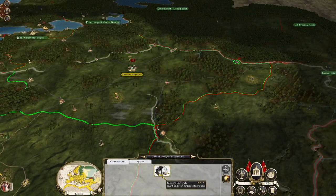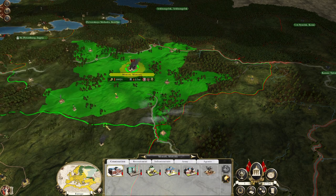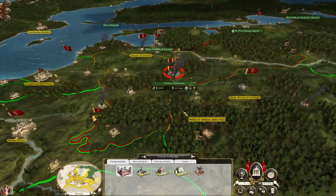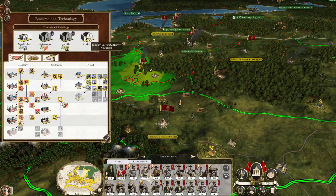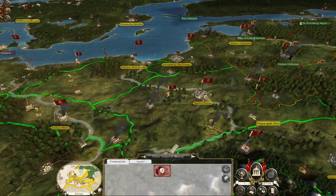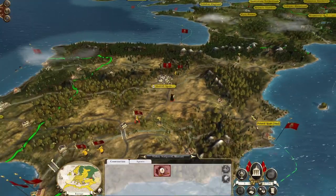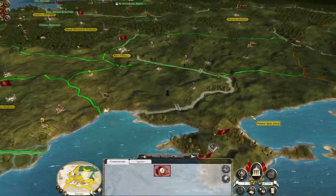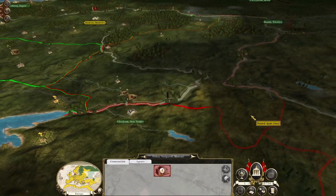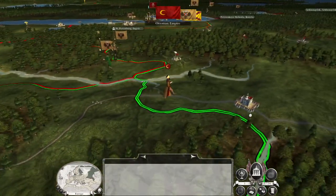We don't have much money, but if we knock down the modern university that should be enough. I forgot I had no money so I might not actually take these territories yet — I might end turn to get more troops up to the front line and have some money in the bank, so I can take those territories and immediately put them to work by repairing buildings and upgrading churches.